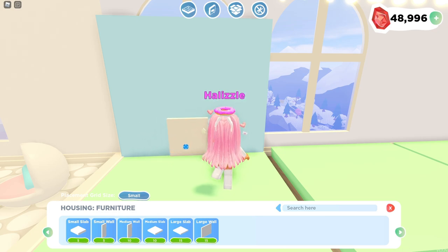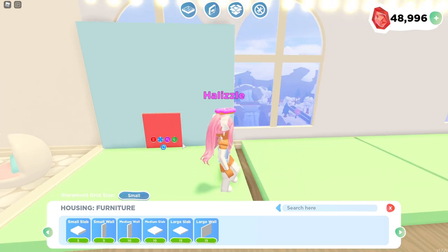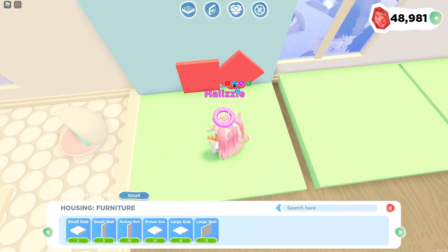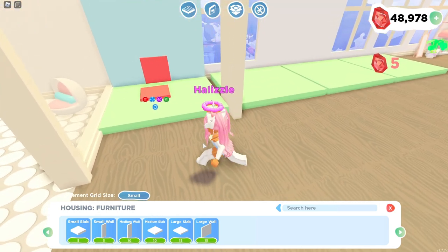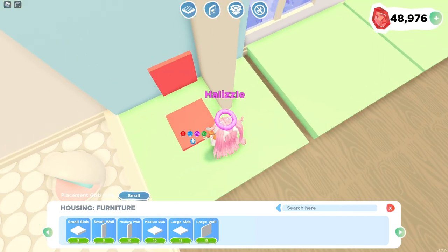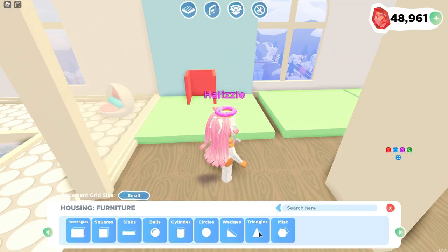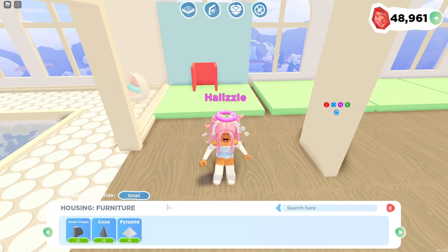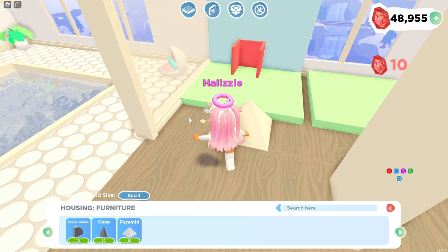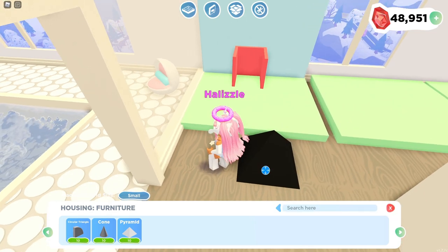I'm going to place this down and color it — you can color this any color you would like. I'm just going to do red and then duplicate it. For this we're going to need a small wall, and we're going to kind of make a box but leave the fourth space open. Then I'm going to go back to shapes, go to Misc, and grab this pyramid shape and color it black since most roofs are black.